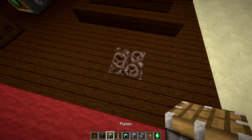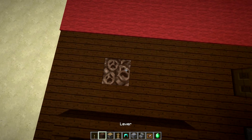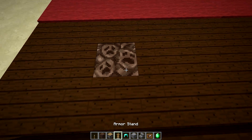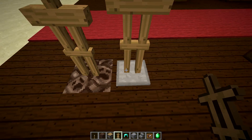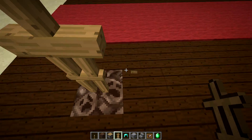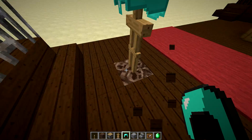Nobody cares about him. So first thing you want to do is place your soul sand or snow layers. And what they will do is — if you place your armor stand — you see how it kind of sinks in? The bottom of the armor stand is not there anymore, and that's what we're using for this. Now be careful: